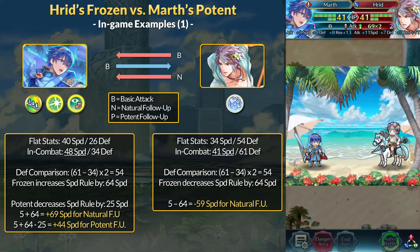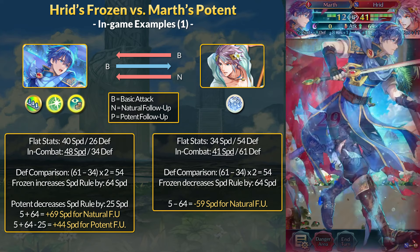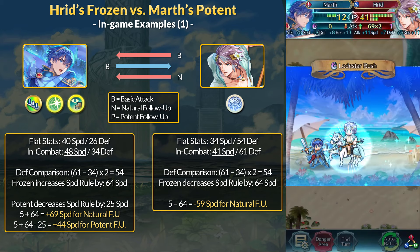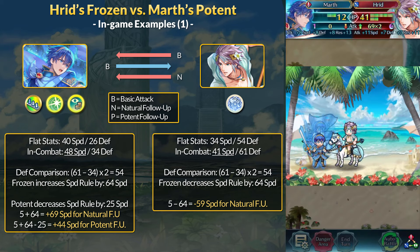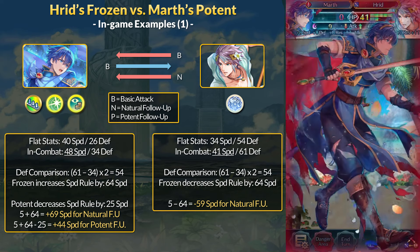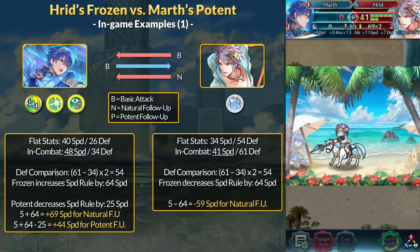We still have to check for potent follow-ups. For potent, it decreases the speed rule by 25, so instead of plus 69, we subtract 25 from that. To get a potent follow-up, Marth needs 44 or more speed. Obviously that's not happening in this example.